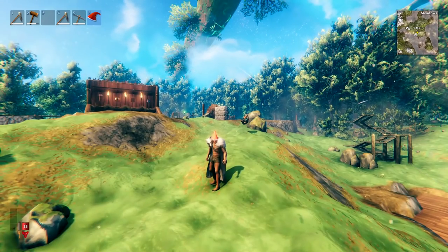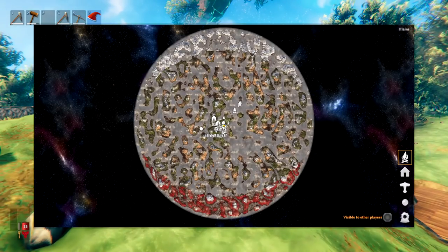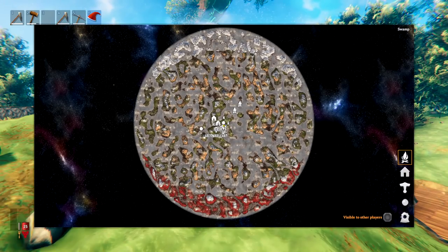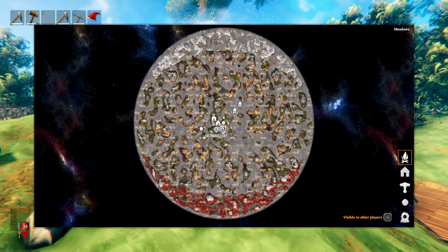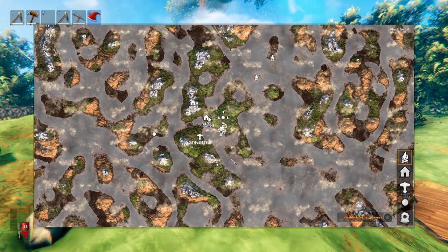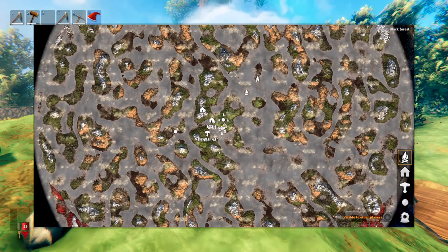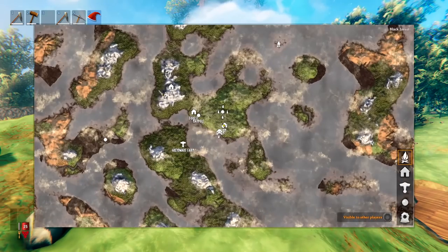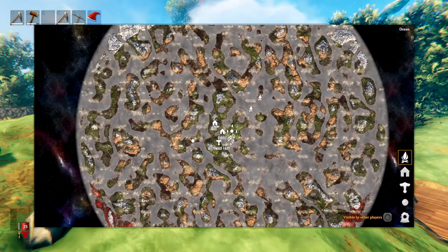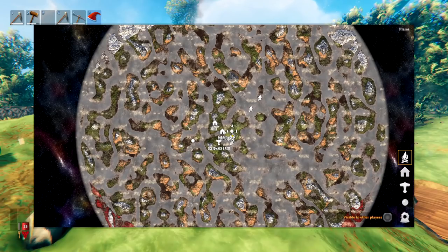The first thing to talk about is how you're actually going to find the plains biome. On this map right here I've loaded the entire map so you can see what sort of generation you're going to get. This will vary slightly from seed to seed, but the general principle is the same — you have your center islands and it's unlikely, although not impossible, that you'll have land connected to a plains biome.